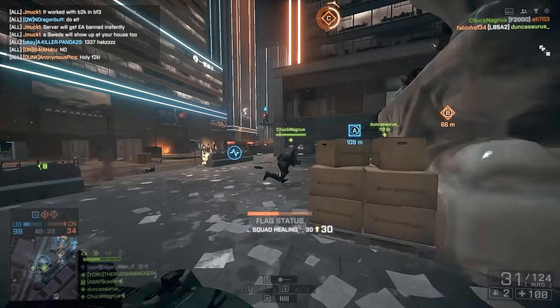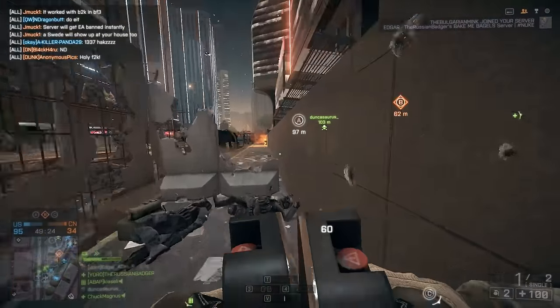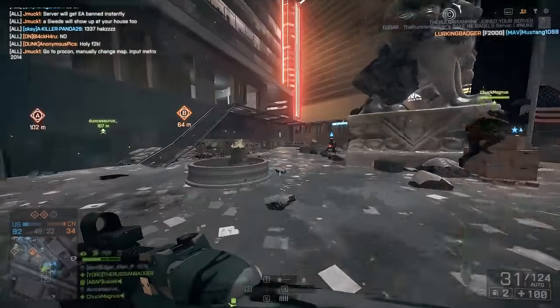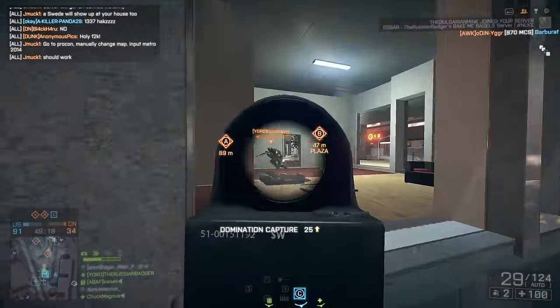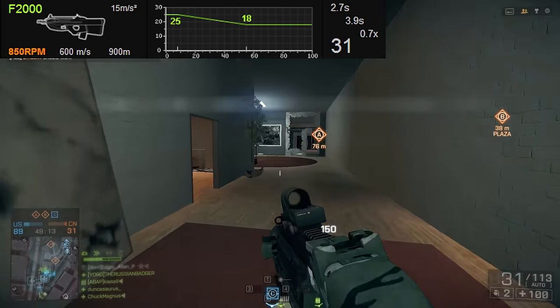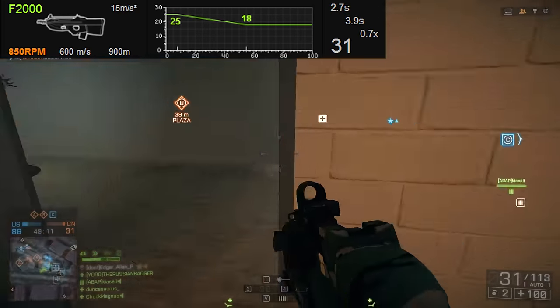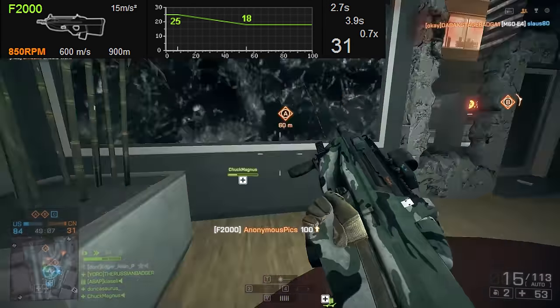The F2000 is unlocked via the Express Train Assignment, which requires you to get one assault rifle ribbon, two kill assist ribbons, and ten kills on Operation Metro — because who doesn't love Metro? The weapon has a max damage of 25 and a minimum damage of 18, firing at a rate of 850 rounds per minute, having a tactical reload of 2.7 seconds and an empty reload of 3.9 seconds, holding a max capacity of 31 rounds.